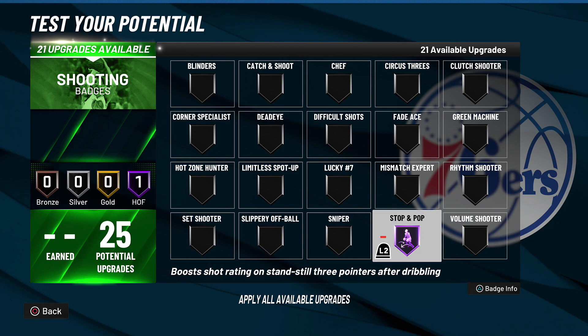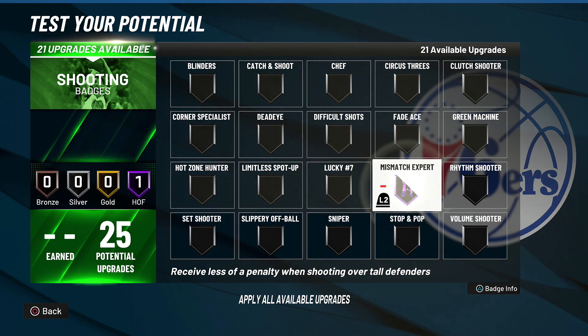Coming in at number four in shooting badges is Stop and Pop, which boosts the shot rating on stationary three-pointers after dribbling. It's exactly how it sounds — you dribble and then this badge allows you to do those pull-up peaks, similar to what you remember from 2K20. A peak is basically shooting directly after dribbling very fast without a quick stop. This is one of the best badges in the game. Numbers one through four in this category could honestly be interchangeable.